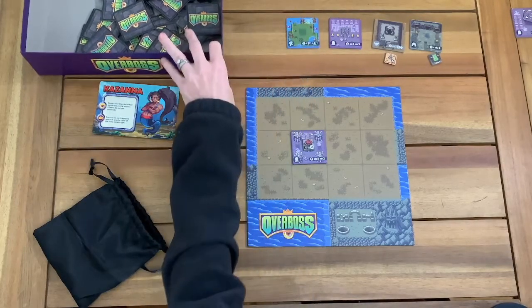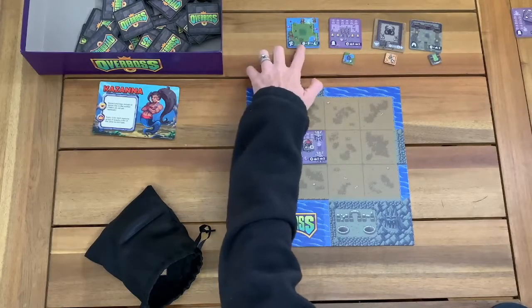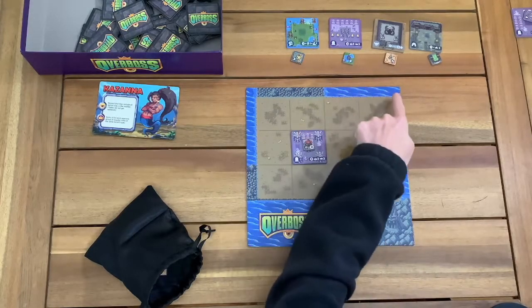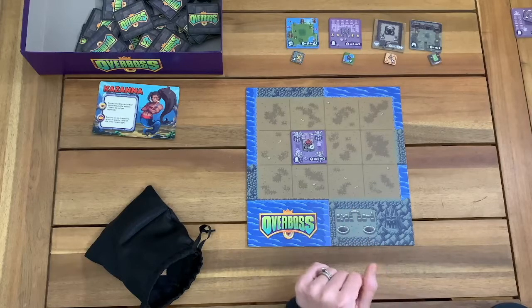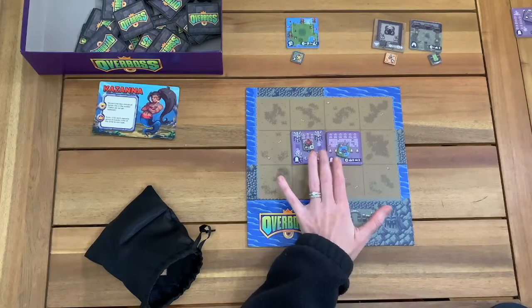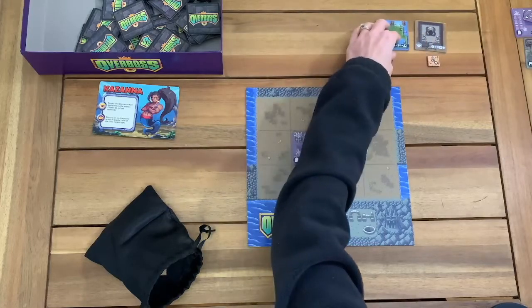I've got some water. The way that water scores is each one is worth one point. If it's by another water, it's worth another point, and if it's by the outer edge of water, it's worth another point. So in total it can be worth a max of three depending on where it's located and if there's another water next to it. I'm going to take this other graveyard mostly because it has a water token on it, and then this will go and we'll move these down and refill.